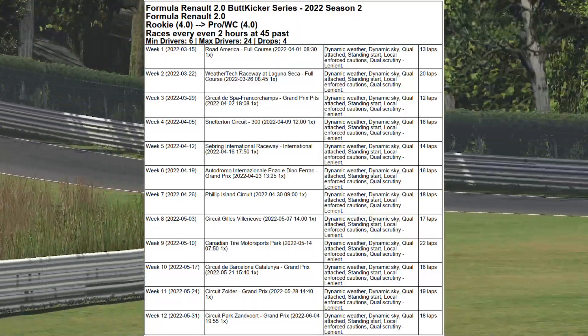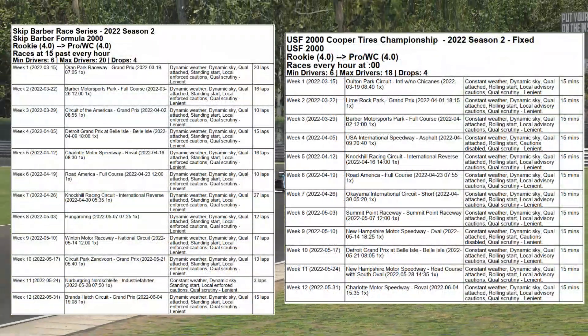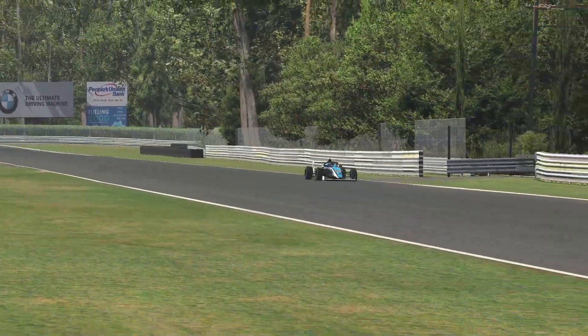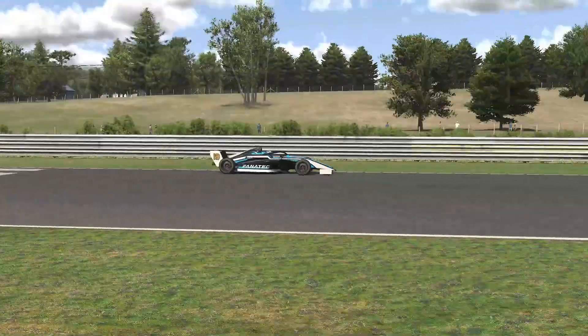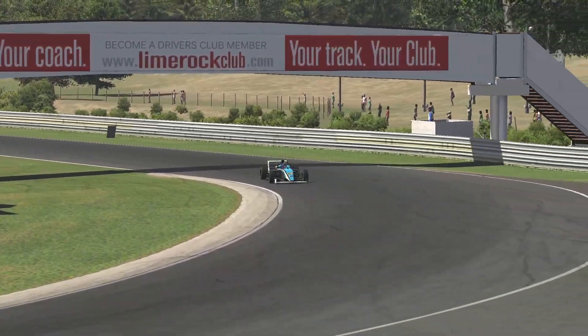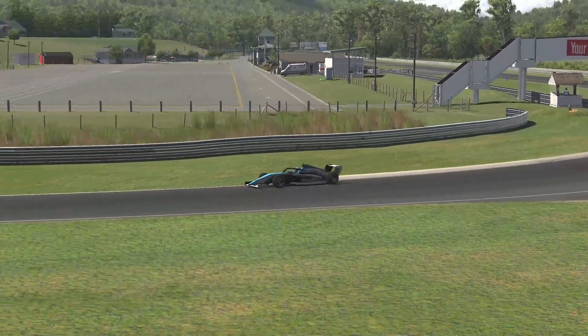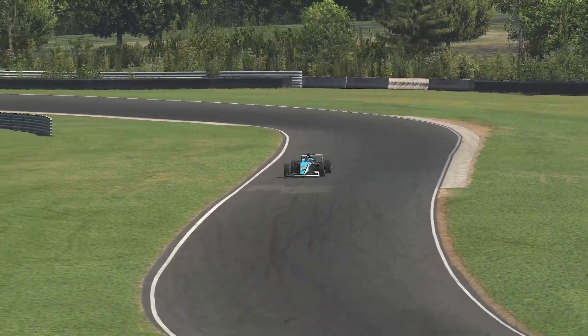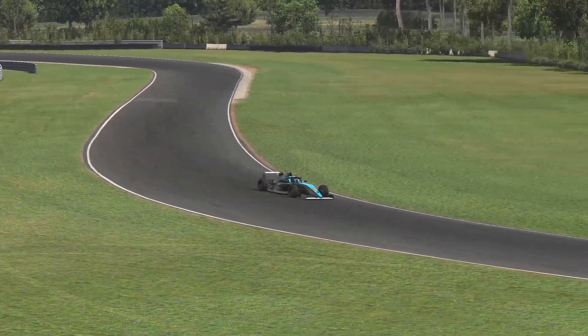The other two open wheel D series — the Skip Barber and USF2000 — will continue to run every hour. With respect to these other cars, the F4 is more downforce driven than the Skip Barber, which is more mechanical grip based. It seems pretty similar to the USF2000, maybe with a bit more downforce. Also note that the USF2000 series being a road to IndyCar includes oval racing, which is what really separates it from the F4 series.